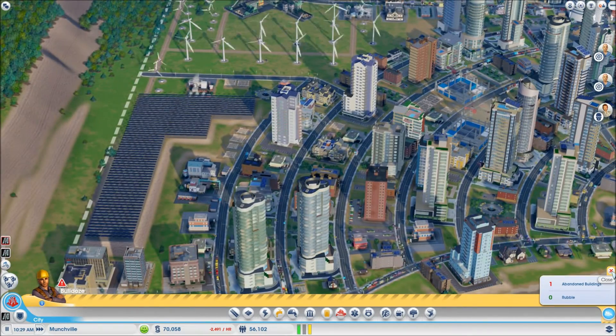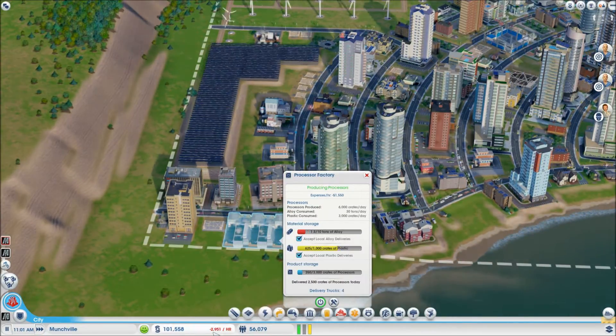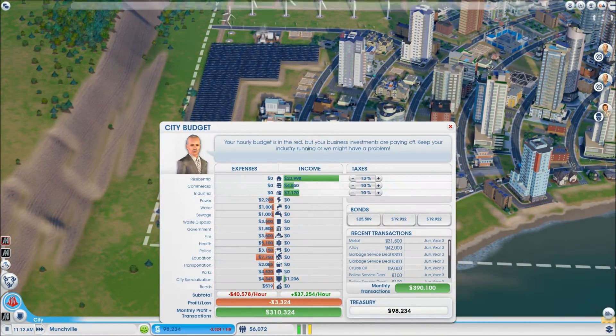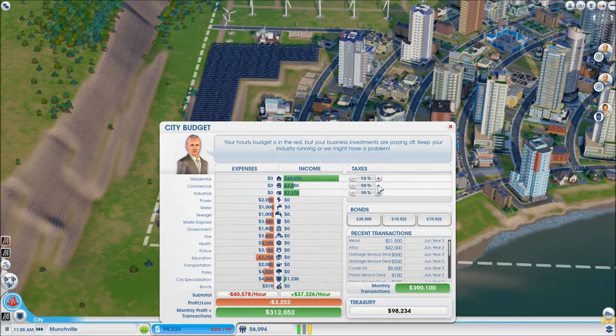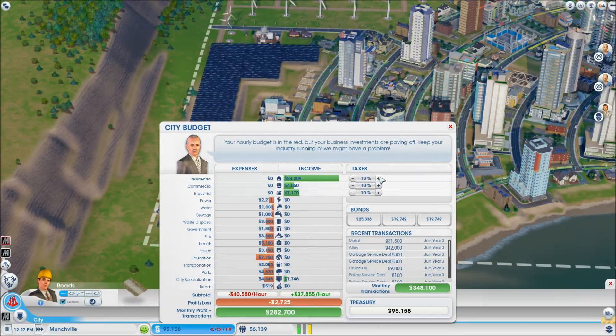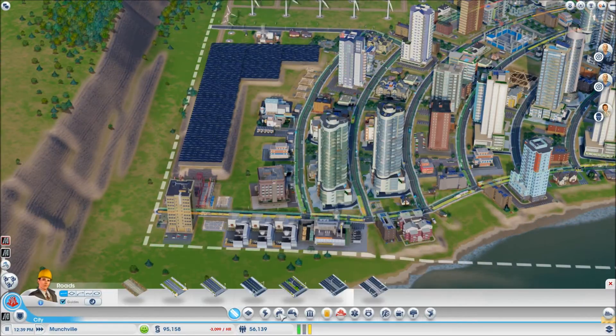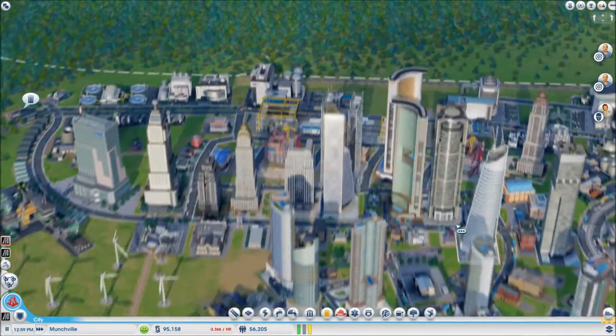Is it this thing losing us money — $1,000 a day? How? Why are we losing so much money? I think our gambling is working against us, isn't it? Do I have these bonds? Am I paying them back? Is that what's going on? How are we losing so much money? We're earning 37... I don't know how we're losing so much.